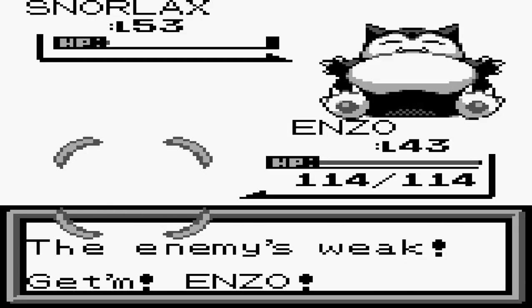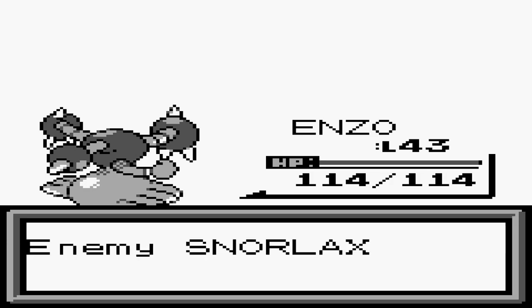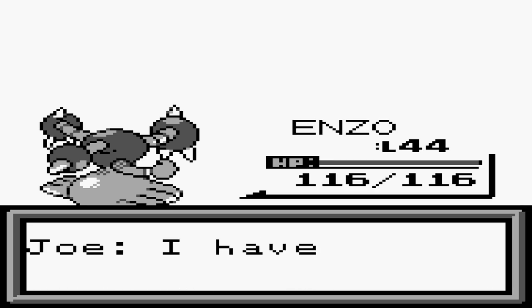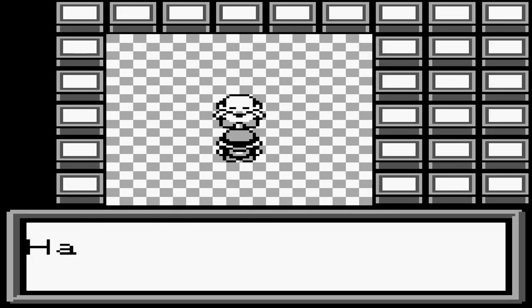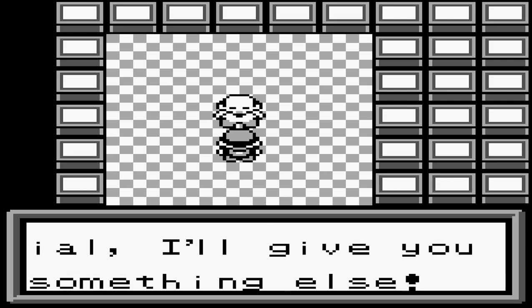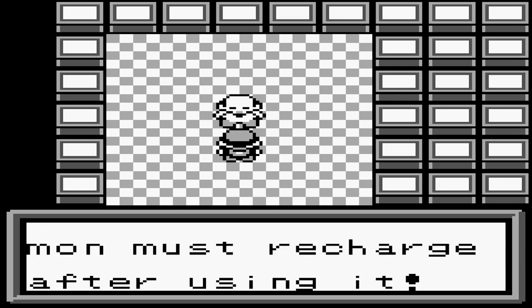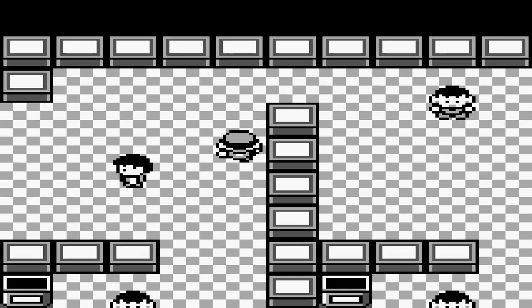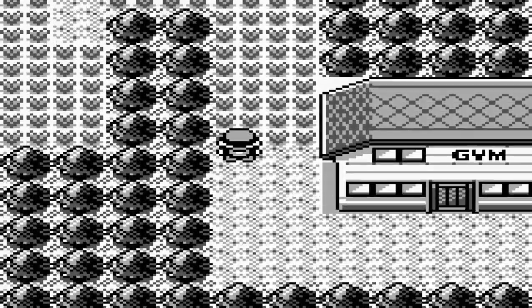Enzo comes in and finishes with Extreme Speed — we're good! I was worried we weren't going to be able to do that. Enzo gains experience and hits level 44. We earn the White Badge! Joe gives us TM15 containing Hyper Beam — so strong your Pokemon must recharge after use. We're going to have our hands full. Blitzed through that honestly, way better than expected.